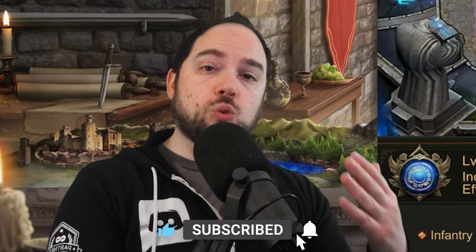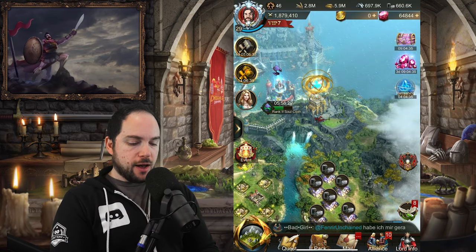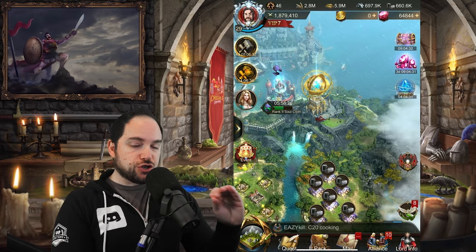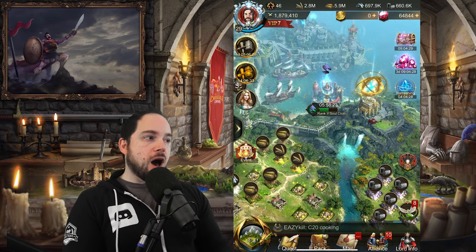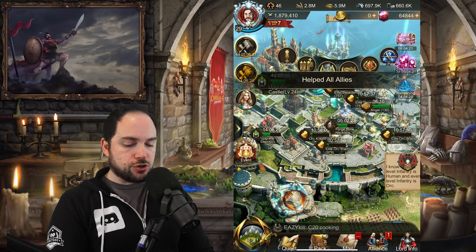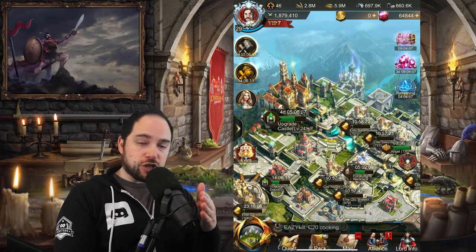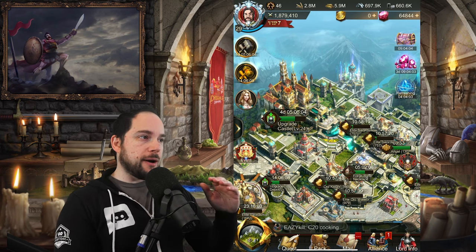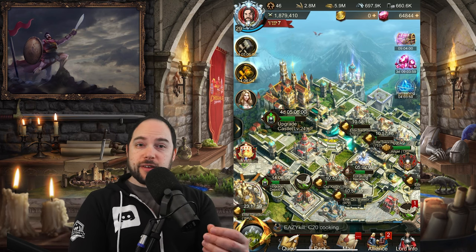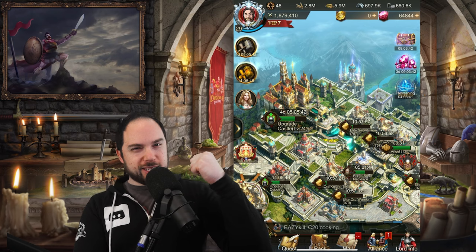Consider subscribing if you learned what you needed to know about War and Order — specifically how the altar and the star ruins work. I think the second you can unlock these, you need to start taking advantage of them. I was a little hesitant because I had no clue what was going on when I started, and I maybe got into it later than I should have. So get started right away. If there's anything else people need to know, please leave a comment. Throw a like on here, subscribe, and until next time, have fun smashing your enemies.